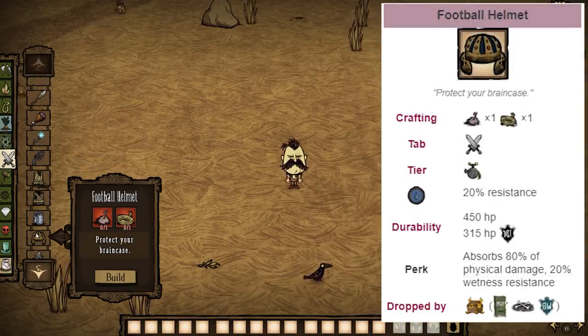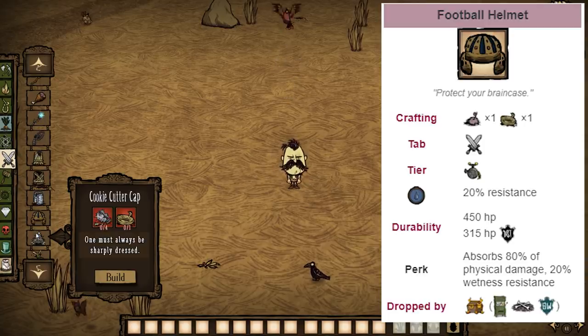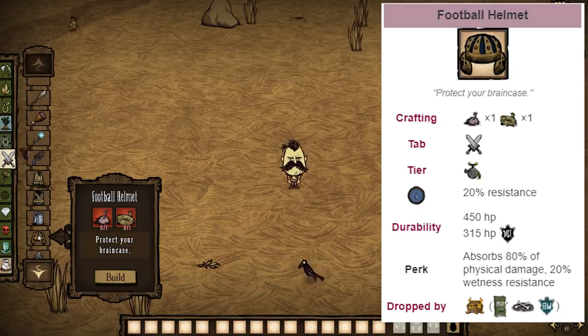Next up, we have the football helmet. This is the best item in the entire tab, just by far. All it takes is one pigskin and one rope, and it gives you a whole bunch of damage resistance — and it goes in the helmet slot, which is different from the other armors. I'd just be wearing a football helmet at all times as soon as I can get one, except when I'm using an umbrella during spring, because it can rain really hard and your wetness can get way too high. Otherwise I just leave it on at all times because most of the damage you'll take is physical damage and it protects a lot against that.